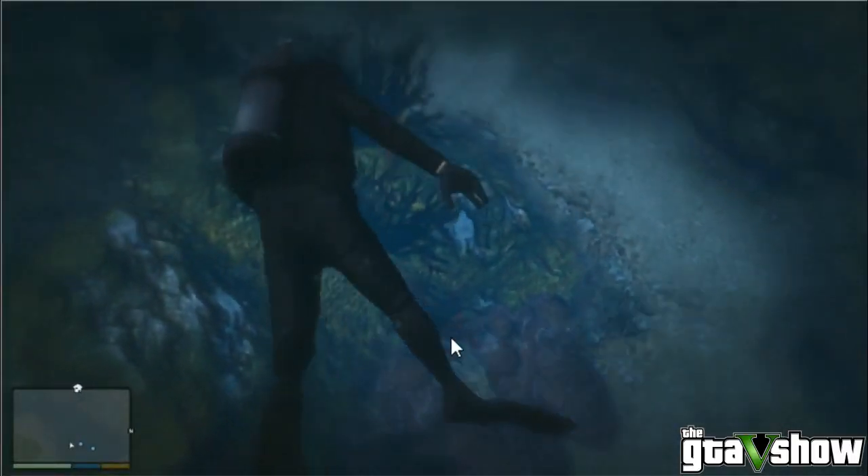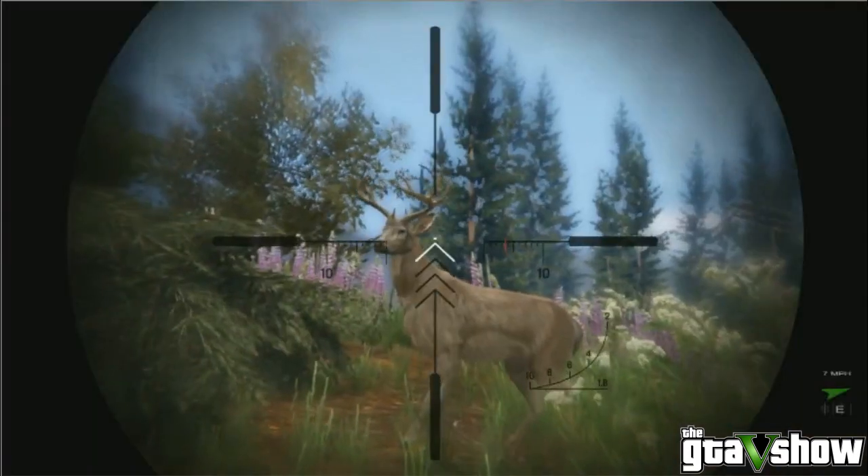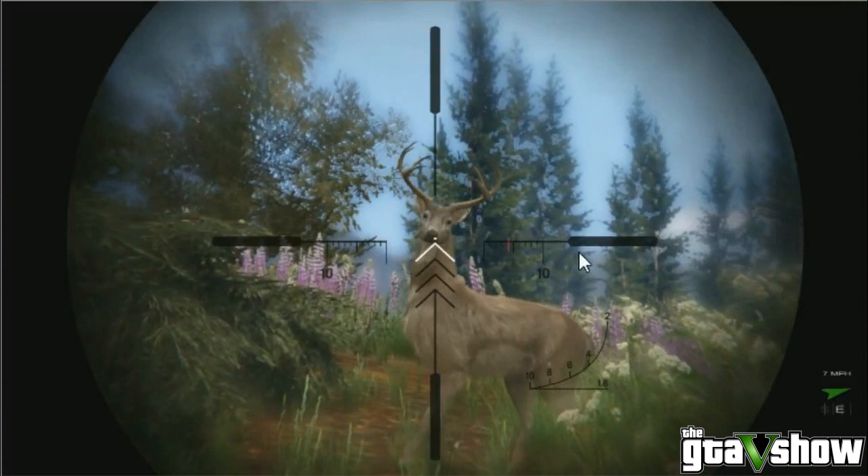Now this is interesting - this is scuba diving, and the thing that interests me here is there is no air pressure indication. So it might be unlimited - I'm not sure. We've got health, no armor, no special ability, and points of interest on the map. Also interesting - he's going to get shot. East, seven miles an hour - so snipers require a little bit more work, possibly. There might be bullet drop and things like that - that'll be interesting to see.